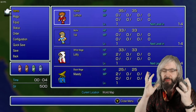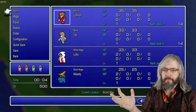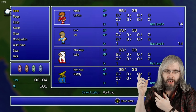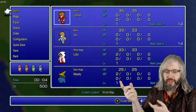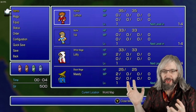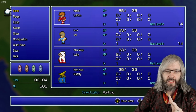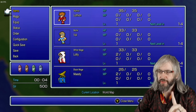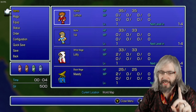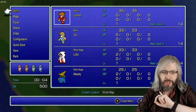Hey there, beautiful people. If you've been interested in the Final Fantasy Pixel Remaster at all, you've undoubtedly heard about this horrible squished-down font that the western version has been saddled with. It turns out there is a ridiculously simple solution to this — let me transition quickly and I will show you exactly how to fix this. It will take less than two minutes.